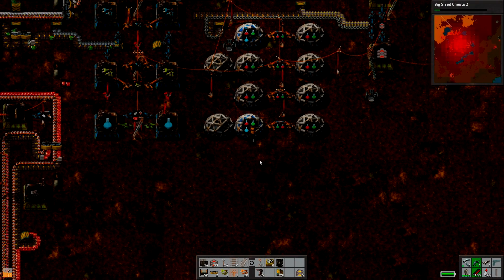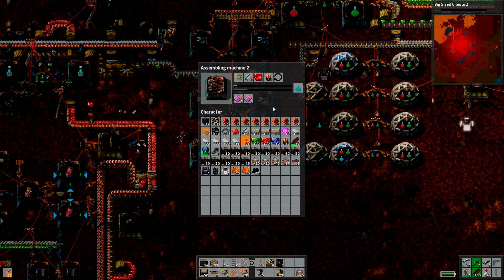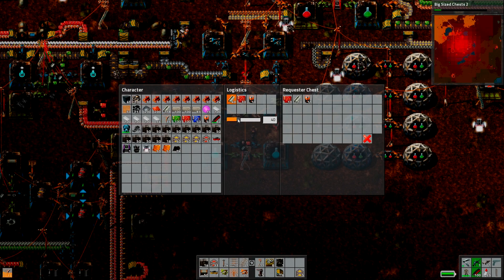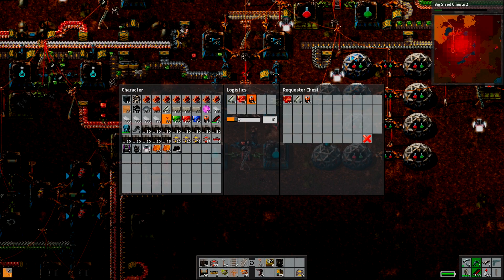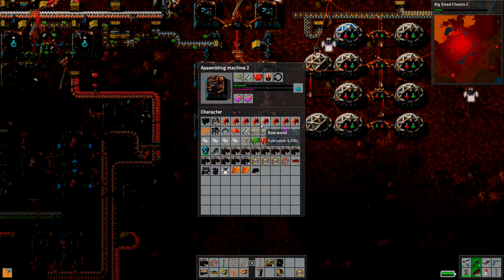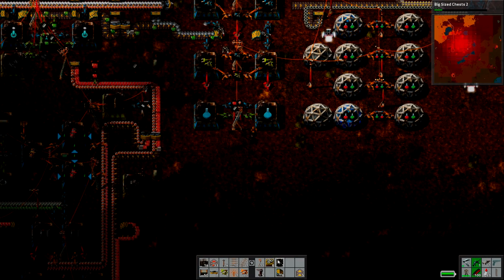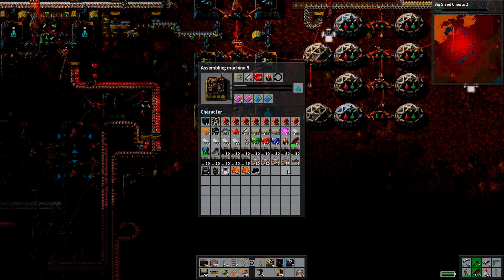So we have all of these things in here. Our blue science packs could be going a little faster. What are all these guys constantly running out of in there? Let's take that and boost it up to 30. We can do the same here — 30. And we can do the same thing here, increase this up to 30. That should make sure those guys keep working quite nicely.